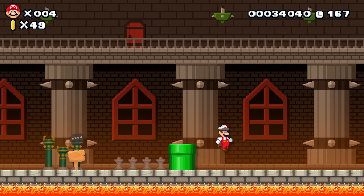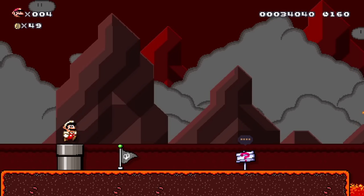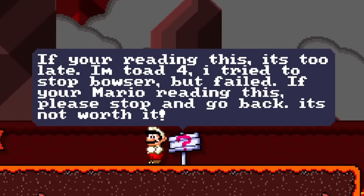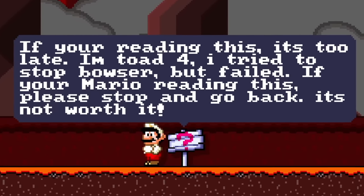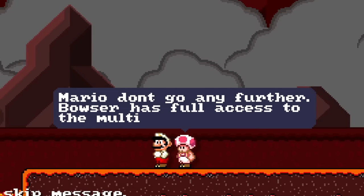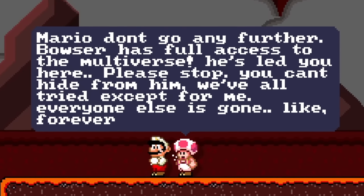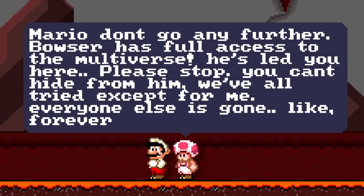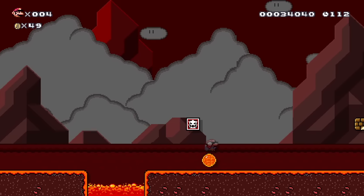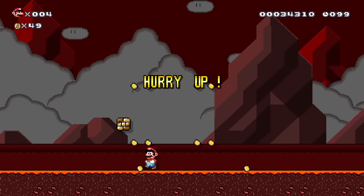Bowser's not-so-secret pipe to the multiverse — let's go! Checkpoint, volcano time. If you're reading this, it's too late — I'm Toad, I tried to stop Bowser but failed. If you're Mario reading this, please stop and go back — it's not worth it. Eh, I got this. Oh hello Mario — don't go any farther, Bowser has full access to the multiverse. I see some Goombas, I see a death block that almost got me, and I got a disco waffle ball — better than getting killed.